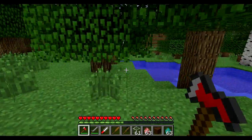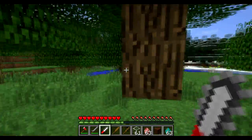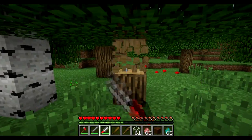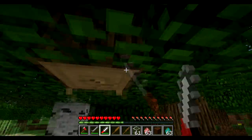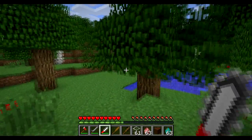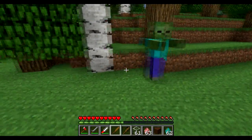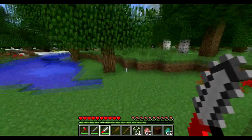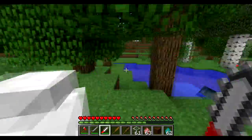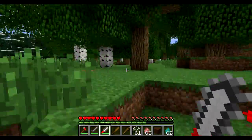Next we're going to move on to the chainsaw. This is the best part of the mod. It can be used to cut down trees faster than a diamond axe, and it can be used to kill mobs too, which is really good. The chainsaw has 1,500 uses, and I'll show you the damage against a zombie — it's a 1-hit kill against everything but the ender dragon and an iron golem. It is definitely not overpowered, it is very hard to craft, and it's actually really useful. This is one of my favorite tools in this.